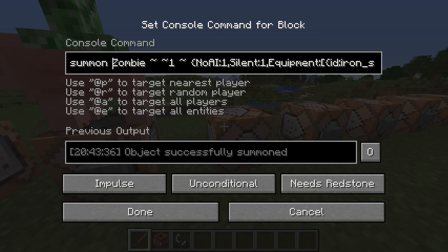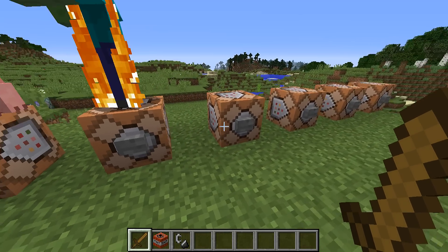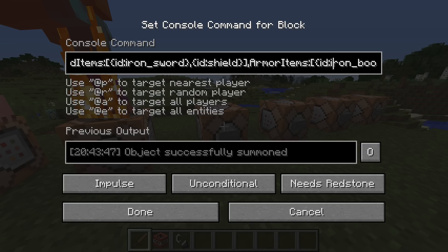Because of the offhand slot being introduced, equipment has been broken up into two pieces: HandItems and ArmorItems. ArmorItems has four slots and goes bottom-up with boots, pants, chestplate, and helmet. HandItems goes main hand and then offhand.